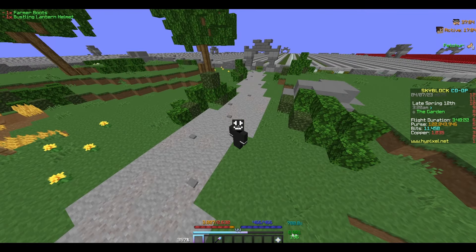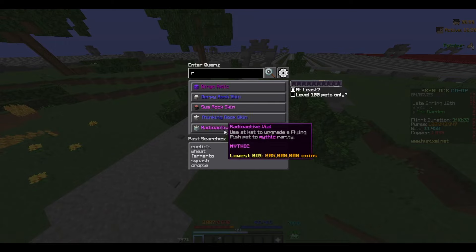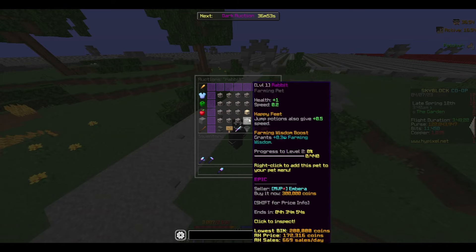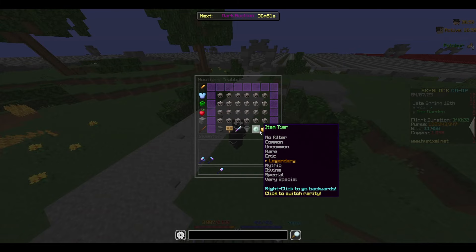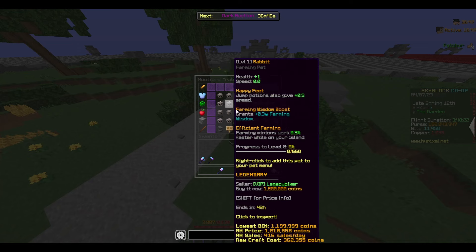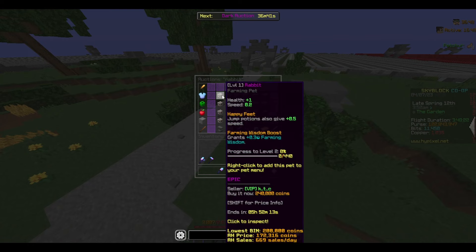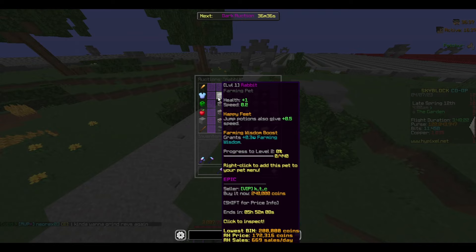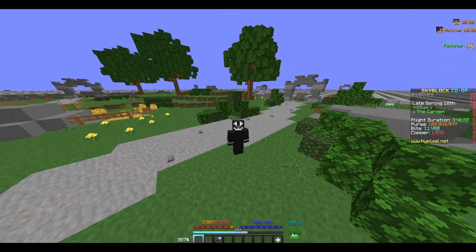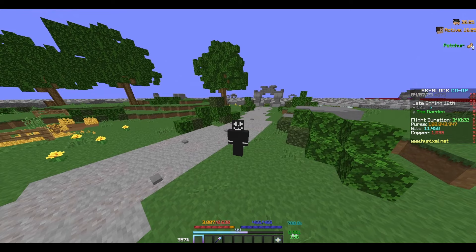If you want to add a pet, the number one pet you should start with is a Rabbit Pet. You want to make sure it's at least epic. A legendary one is good too but more expensive at about 1.2 million. An epic one should only be about 240k, and they still increase the amount of farming wisdom you get. Using the Rabbit Pet, you'll be upgrading your farming skill and getting more skill experience, which is always good for beginners.